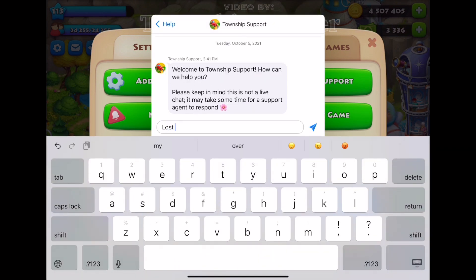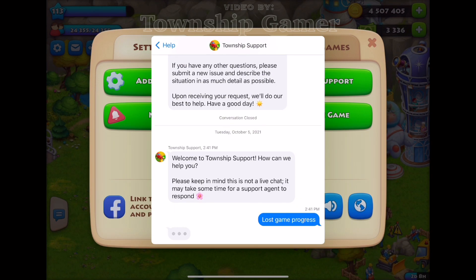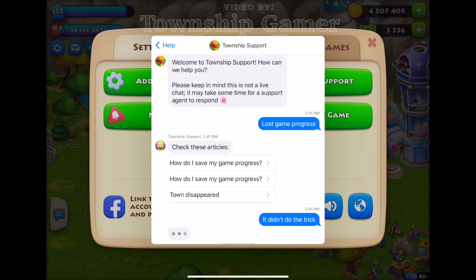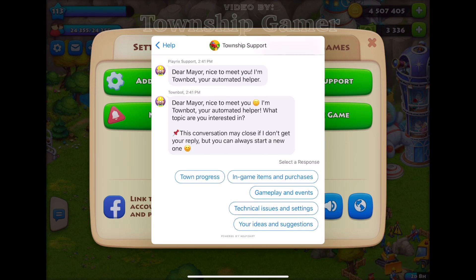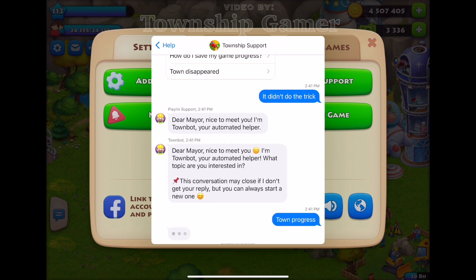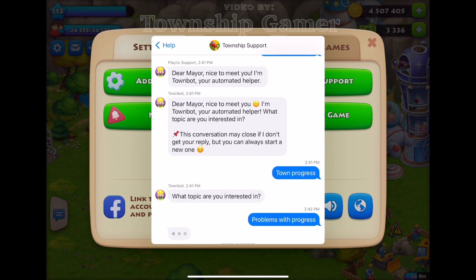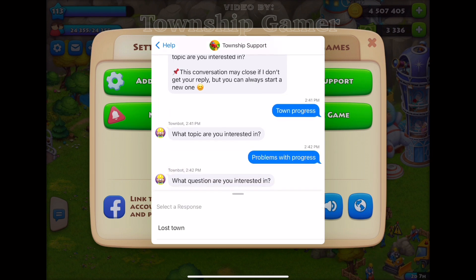Type in your problem and a support robot will automatically reply to you. It will reply back with a list of articles you can click and read through. But in order to contact a representative, you're going to click 'It didn't do the trick' or whatever response they have for the article not being helpful. It's going to offer you more choices to narrow down your problem, so just click on one of the problems that best represents you.